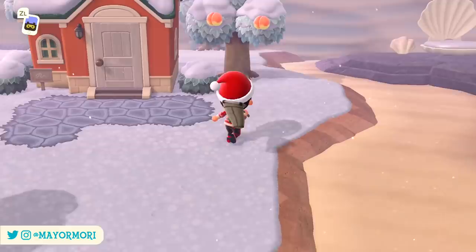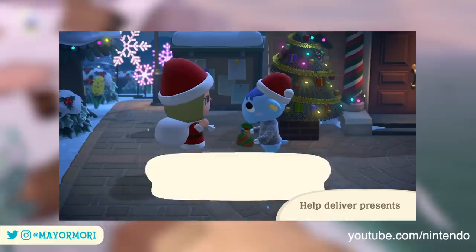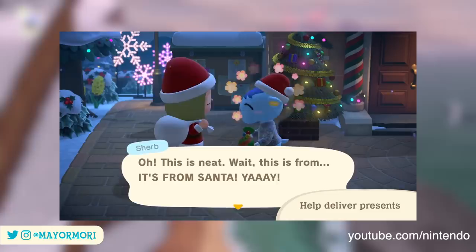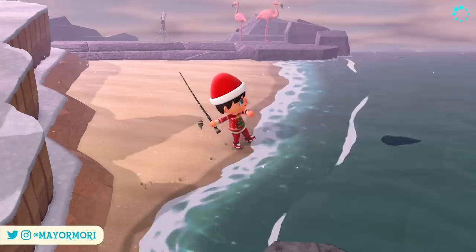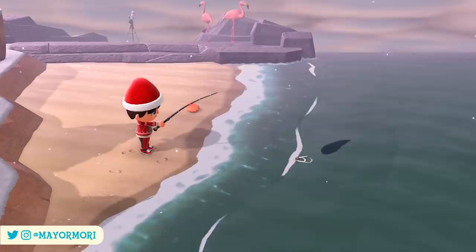The magic bag will contain a gift for every single villager currently on your island, which can be delivered in any order. Simply track down each animal, whether they're inside their houses or roaming around outside somewhere on the island, and talk with them with the bag equipped to hand over their present. The entire thing is automatic and you don't need any prior knowledge — it's actually impossible to hand over the wrong item. The Toy Day event runs from 5am that morning through to 5am the next day, so the only thing you really need to be careful of is catching your villager before they fall asleep at night.